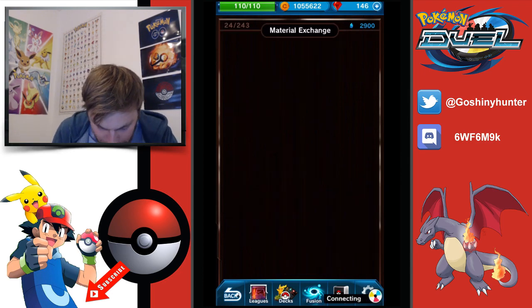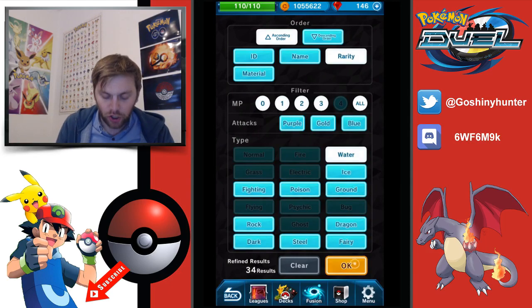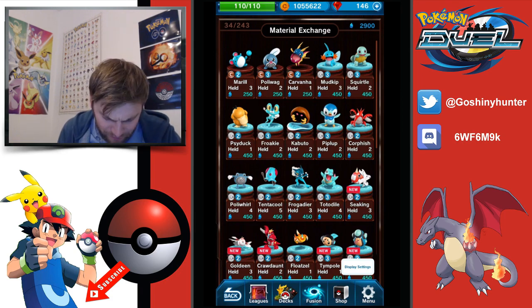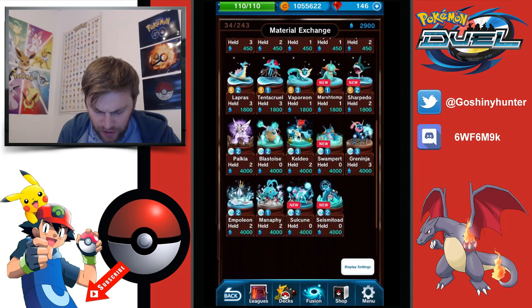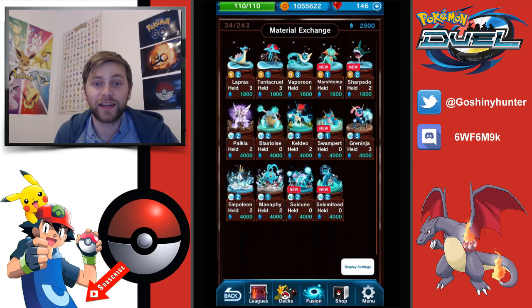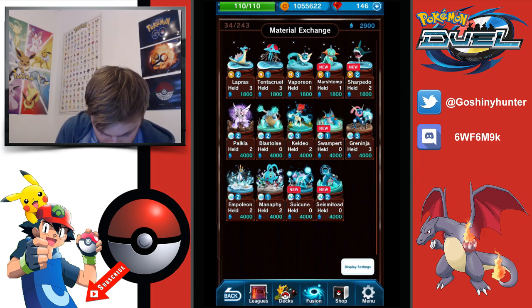That's ground types. Now let's look at water types and see what they've got to offer. Water dominated when we had the plus 1 MP because Manaphy and Gyarados — Magikarp evolving into Gyarados was killer. It was so hard to play against because Manaphy would just get those attacks with two out and then you'd get massive plus 40.